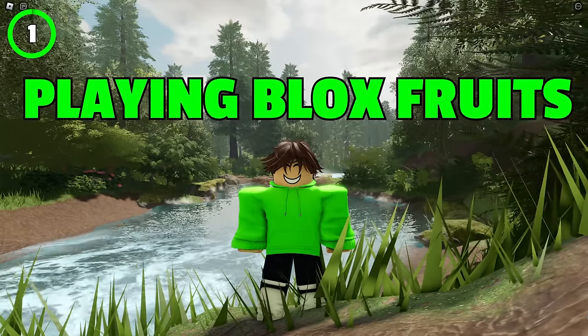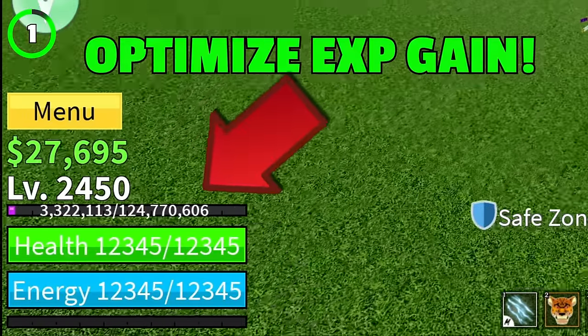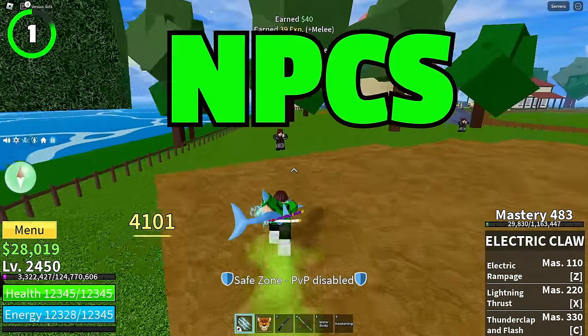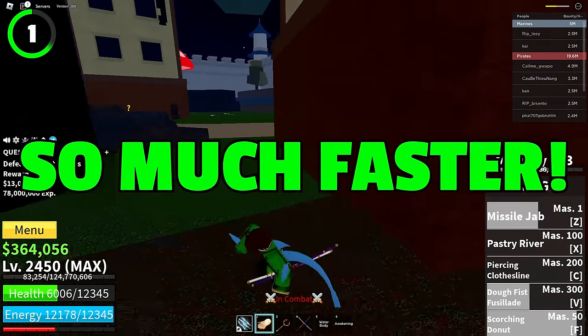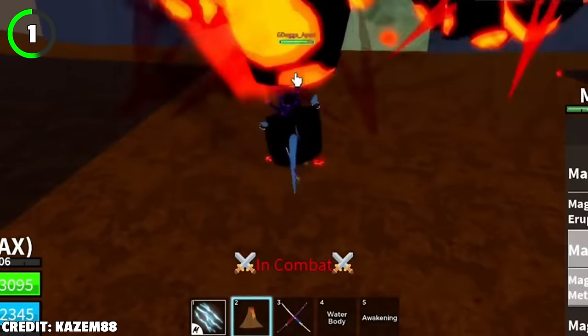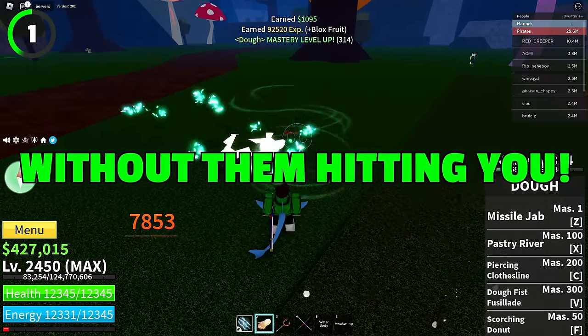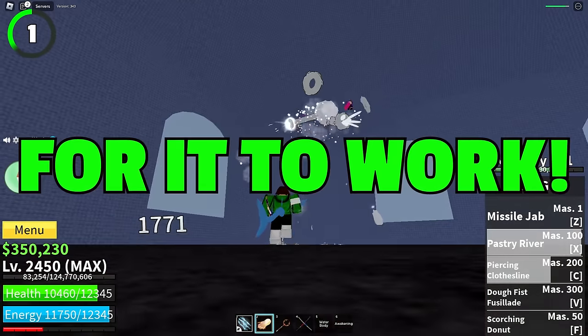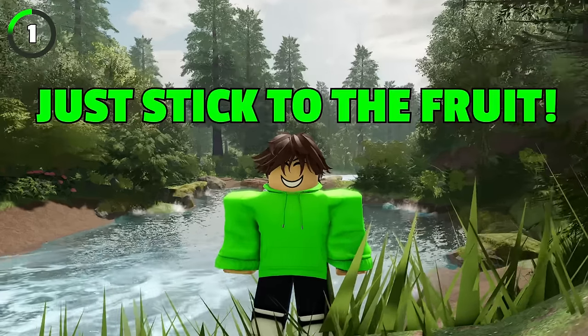When you first start playing Bloxfruits, you'll start on the starter island. In this phase, it's important to optimize your XP gain — to do this you'll need to kill NPCs, bosses, server hop, upgrade your stats, and get better fruits. To make this process faster, your first goal should be to get a good elemental fruit, preferably magma or ice. These fruits let you farm NPCs without them hitting you — you just need to be one level above them. At this stage, don't bother getting a better starter fighting style; just stick to the fruit.